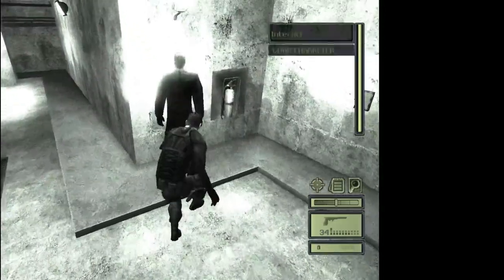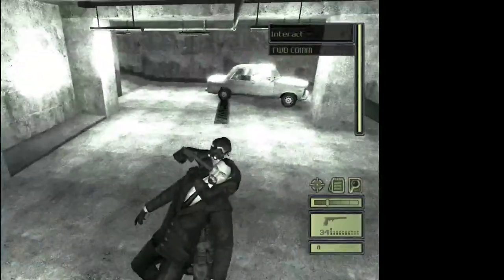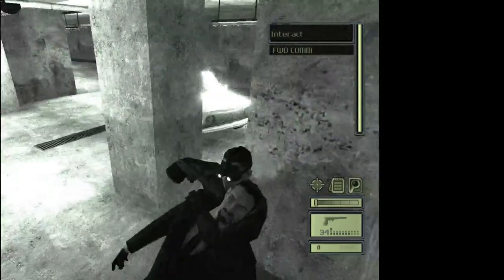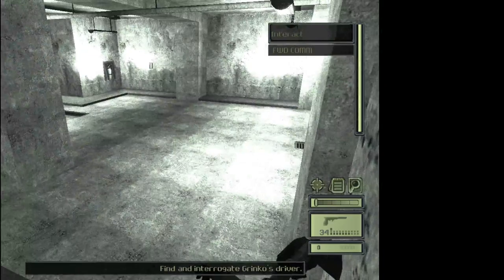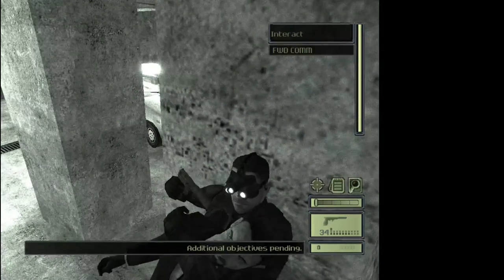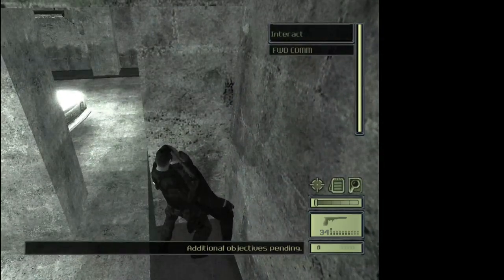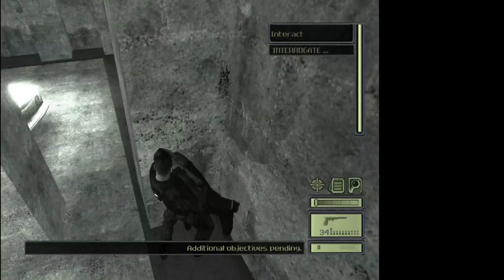This guy comes to look at the camera — grab him. Sometimes he doesn't look at the camera and just walks past; either way, follow after him at the second slowest speed. Interrogate him: he used to be Spetsnaz, now he's mercenary. Ask where to find Grinko — he's meeting someone. The guard says Grinko will murder him if anyone finds out, and at this point you're done with the conversation.